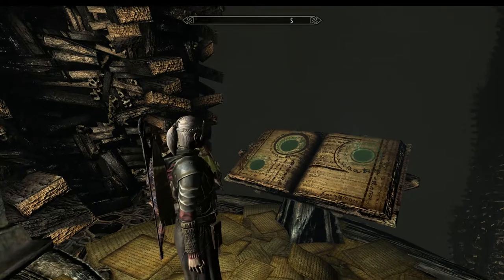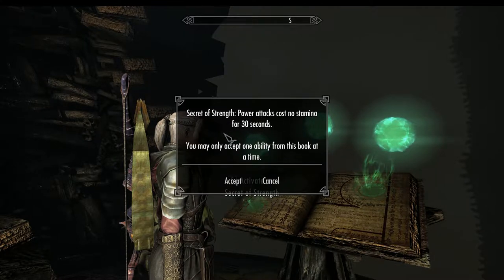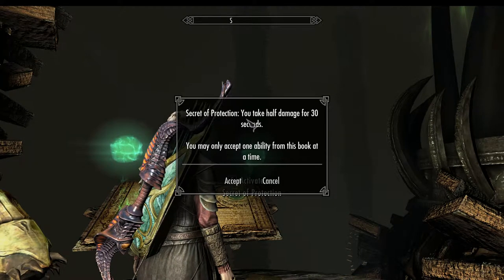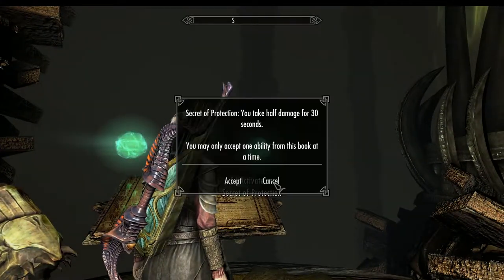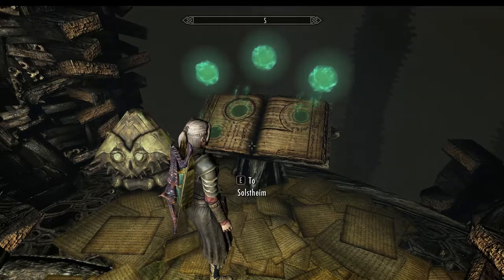The three powers are: Secret of Strength — power attacks cost no stamina for 30 seconds. Unless you need to run for 30 seconds when your stamina is down, it's completely redundant as we have Vegetable Soup which gives continuous power attacks for 7 minutes. Next is Secret of Arcana — spells cost no magicka for 30 seconds, which is good for boss battles where you can use a master-level destruction spell like Firestorm. Secret of Protection lets you take half damage for 30 seconds from all physical and most magical attacks — useful for boss fights or if you're being ganked and short on healing potions. In short, they're all okay but nothing game-changing. I'm going to go for Secret of Protection for now, but as I've always said you can always read the book again and come back and change it.